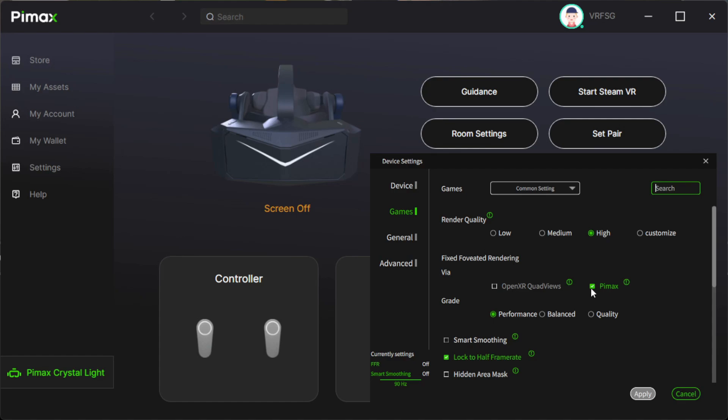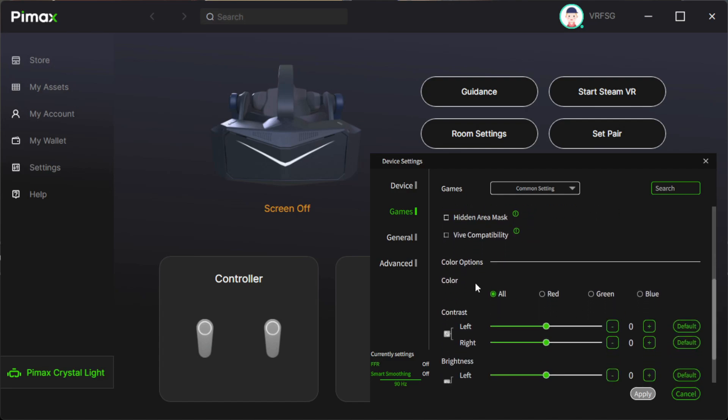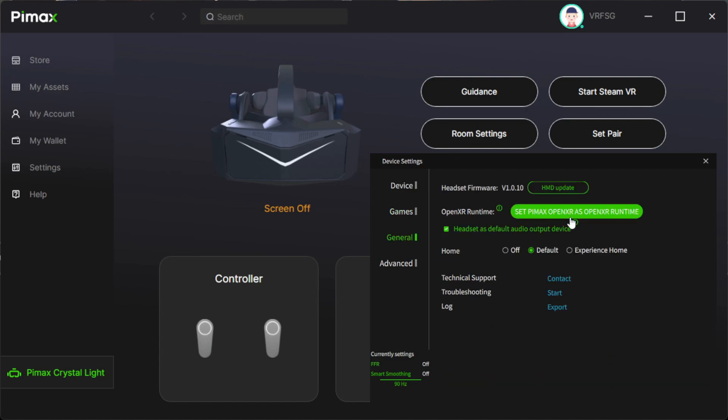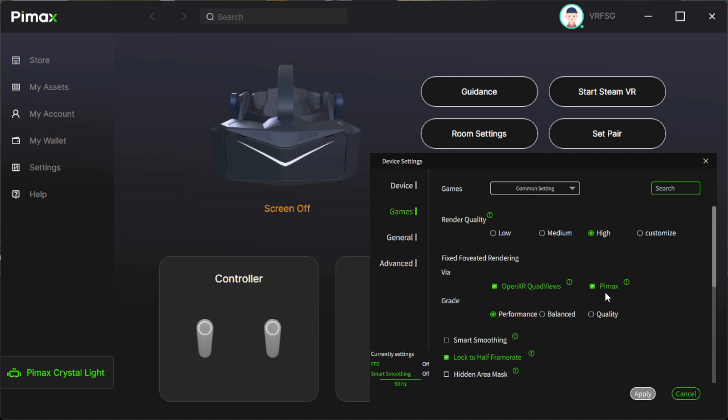There are now options available for those who perhaps only have a 3070 Ti and upwards, which I'd recommend as a minimum for this headset. It gives you the option to enjoy the beautiful aspherical lenses, the QLED panel, and 35 PPD with no screen door, starting at a base resolution of 2160 by 2160 and upscaling accordingly. There is also now added quad view support, which is fantastic news.